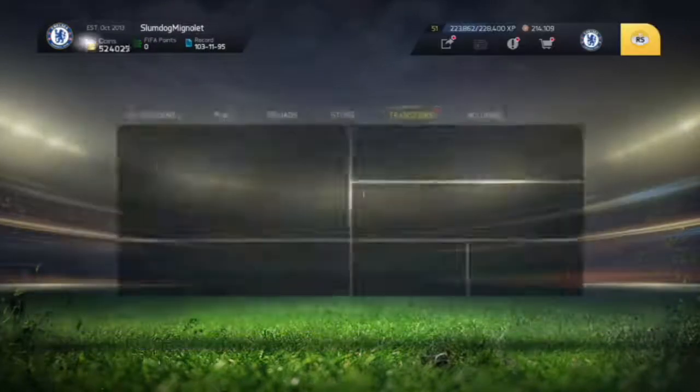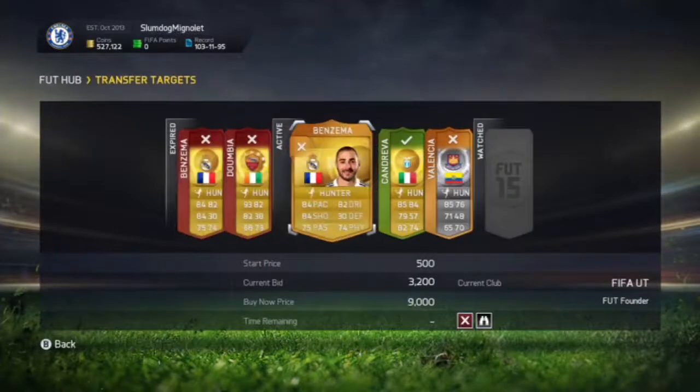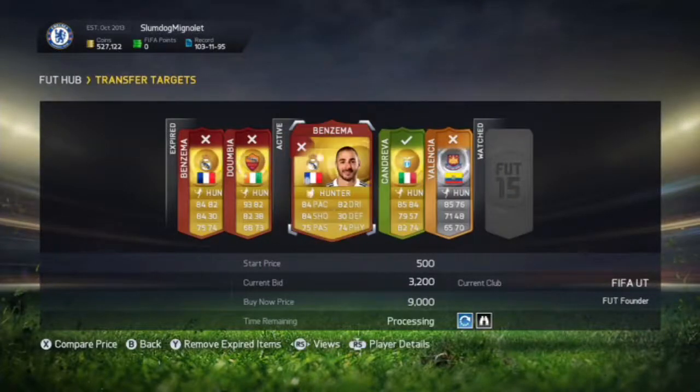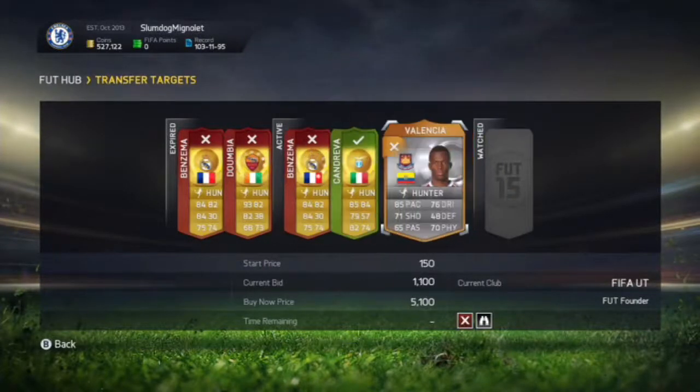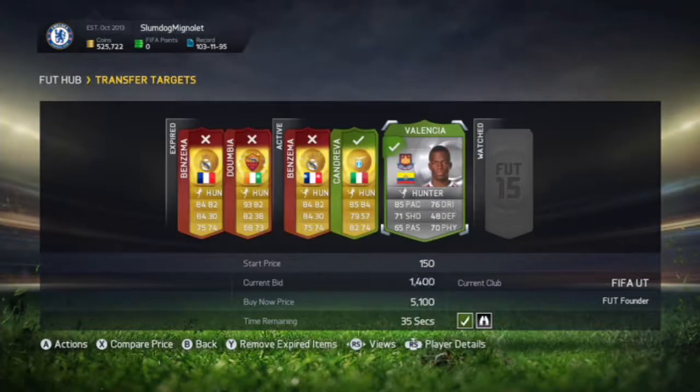We go back and see who we've won from our bidding. We won this one for 1.3k — we just lost one deal there because I was showing you guys. That's basically how it works — it's so easy and you can make a lot of coins. I hope you guys enjoyed the method; make sure to smash that like, subscribe if you're brand new, and I'll catch you guys later, peace.